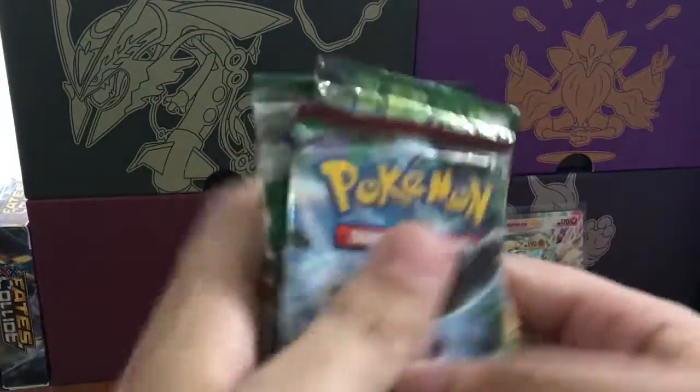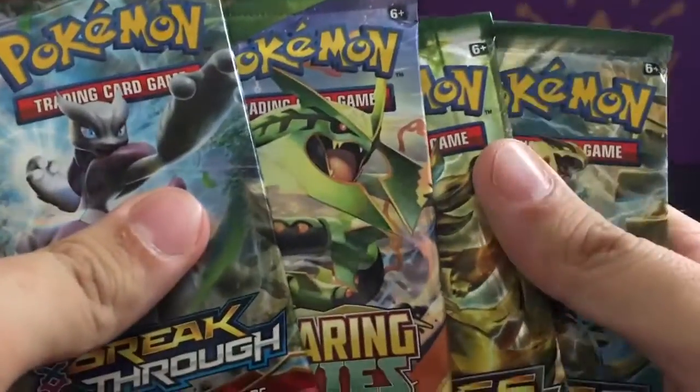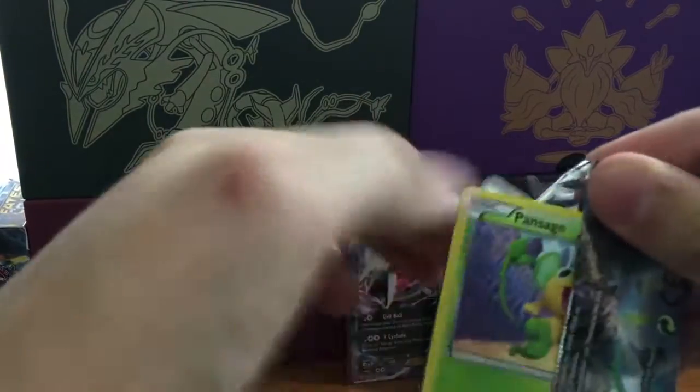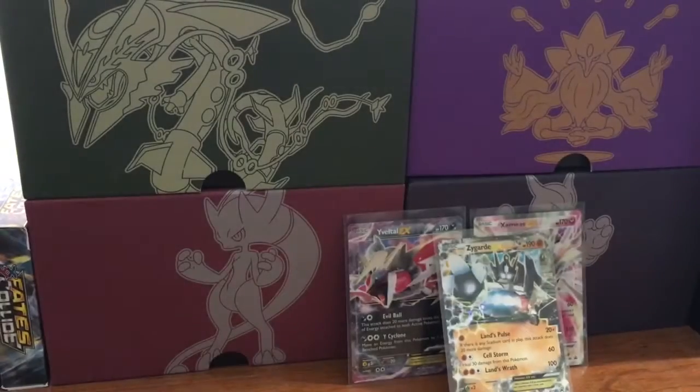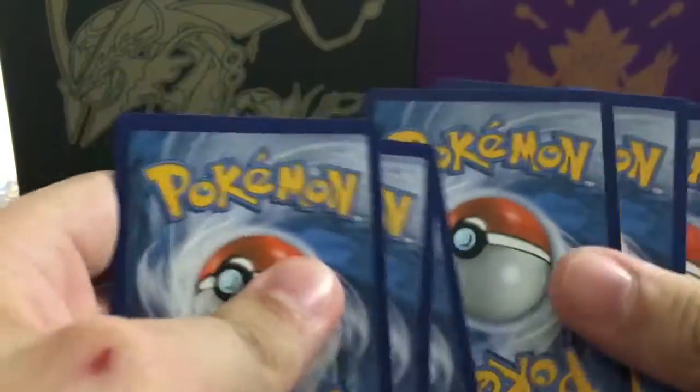We're gonna go in the same order we've been doing - Breakthrough, Roaring Skies, and Fates Collide. At least this time we have different Fates Collide artworks instead of the mega Xerneas and Zygarde. We're gonna start with Breakthrough - hoping, kind of a long shot, but hoping this tin provides some better pulls than both the Yveltal and Xerneas ones.